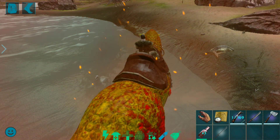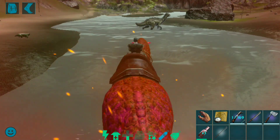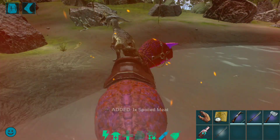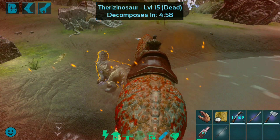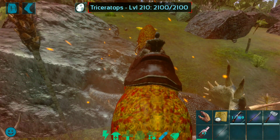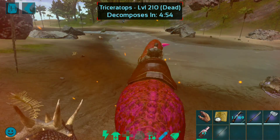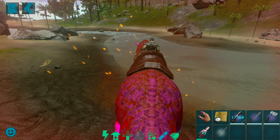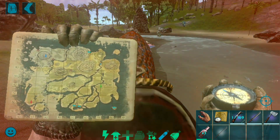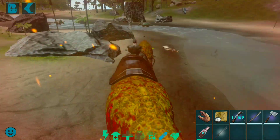We put each and every dino on the ice planet. This carno is very powerful guys. The carno is very powerful and strong. This is my current location. Let's go to a different location along this river.